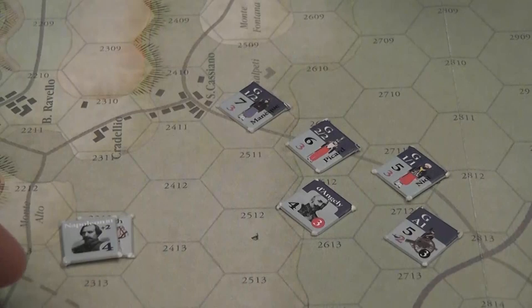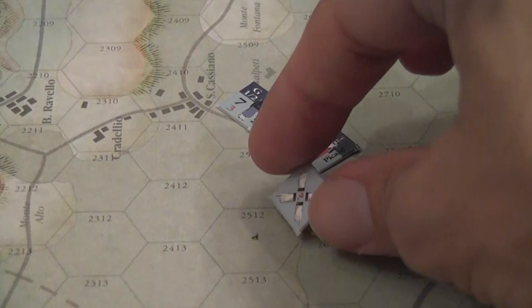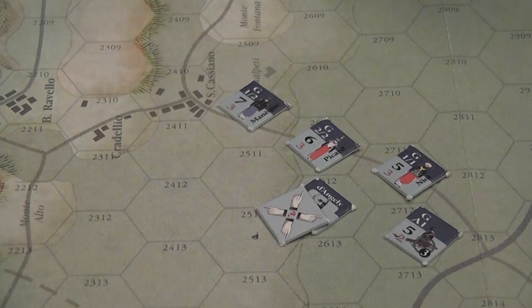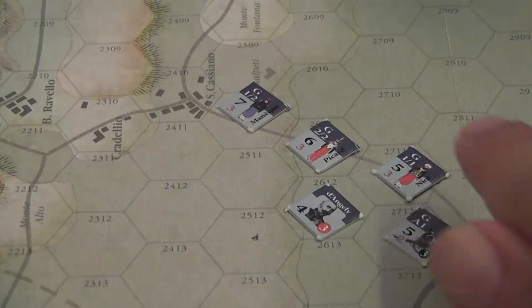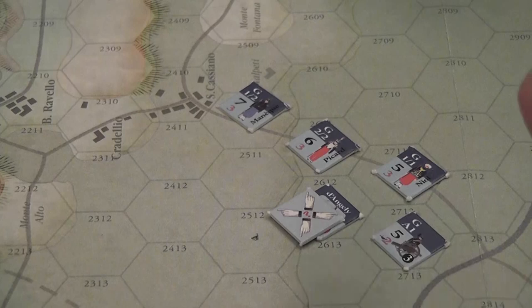First, we check if a field commander is in command or out of command. If Napoleon is far away, we put a marker on that commander to indicate he is out of command. But when it is time to activate that commander, there is still a chance he'll activate normally — roll a die, add his command rating, and if the total is 6 or more, remove the out-of-command marker and his units activate normally. If he stays out of command, his units move at half speed and can only move closer to him, and cannot enter enemy zones of control.